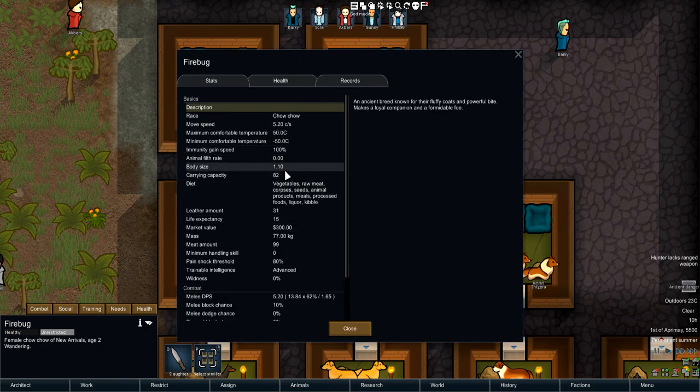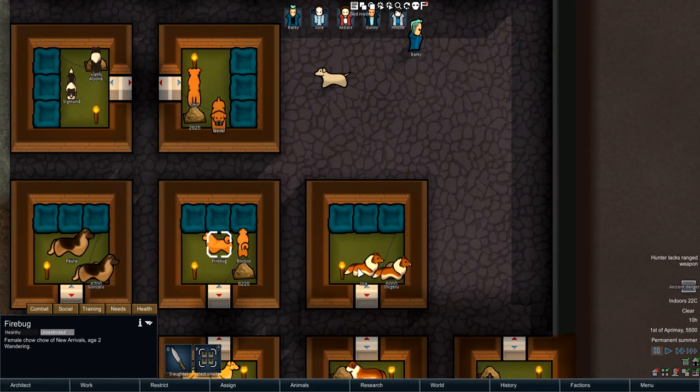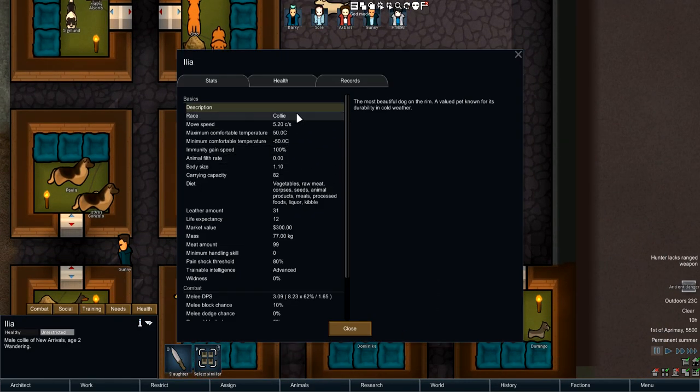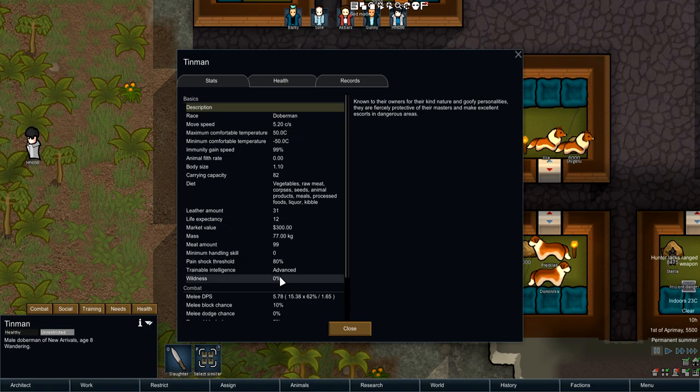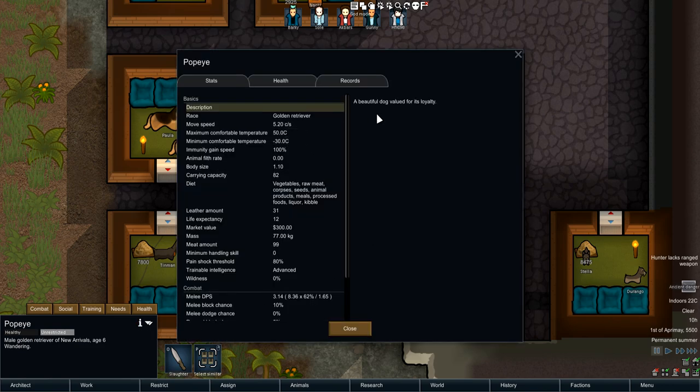Next up we have the Chow Chow — default speed, body size is 1.1. This dog is absolutely massive for a Chow Chow — something of my worst dreams. Melee DPS 5.20 and trainable intelligence is at Advanced. Then we have the normal Collie — speed 5.20, body size 1.1, DPS at 3.09, so it's less than the Chow Chow. Then we have the Doberman — default speed, body size 1.1, and melee DPS at 5.78, probably just along the line of the normal dog in this mod, maybe a bit stronger.